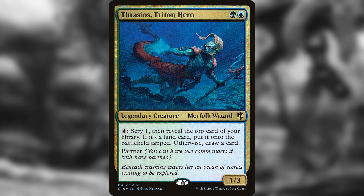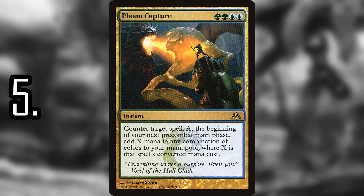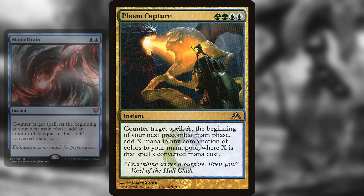Number 6 is Thrasios, Triton Hero — probably one of the better partner commanders. The ability is subtle but impactful: for four mana you're scrying one, then you reveal the top card of your library, and if it's a land you put it onto the battlefield tapped. That's useful in landfall strategies and in any control deck. Scrying and getting to your lands quickly makes everything easier, and like Kruphix, it takes advantage of mana sinks really well. You can get it out early and set a good pace.